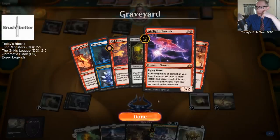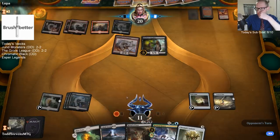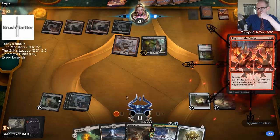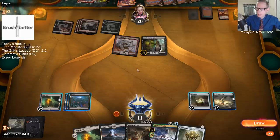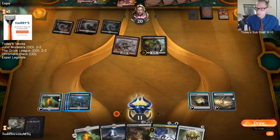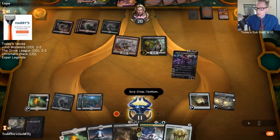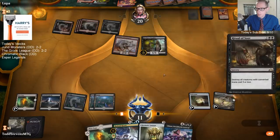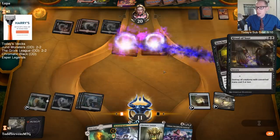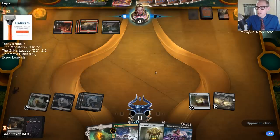Opponent is on Stitcher Supplier, Arclight Phoenix, and Risk Factor deck. This deck is just filled with velocity - all these Light Up the Stages and Discoveries. I'm going to cast this card to make it so they don't have Spectacle turned on super easily. It's not just automatically on - make them use a spell.